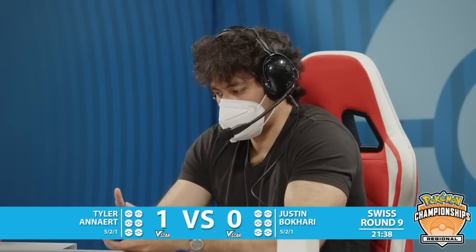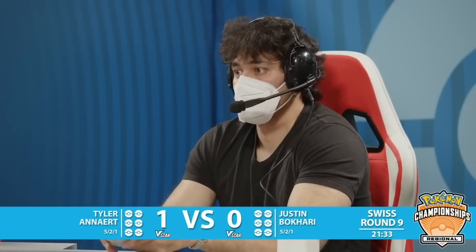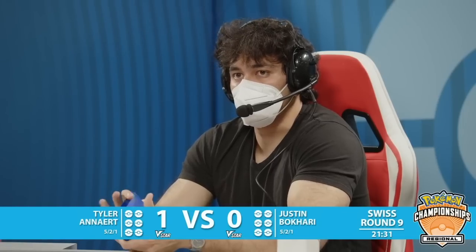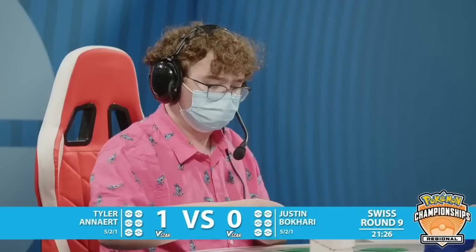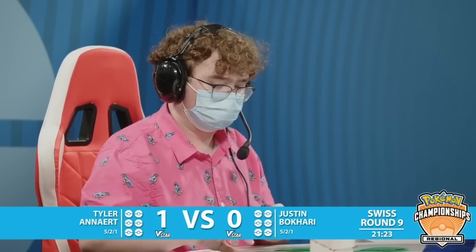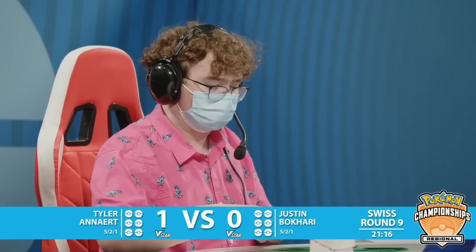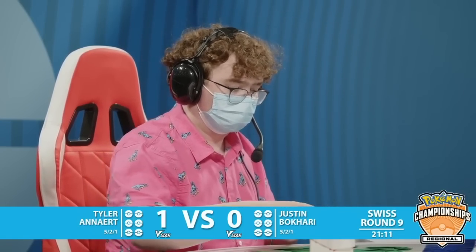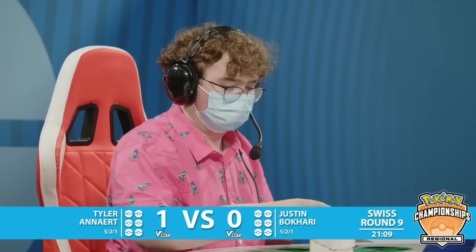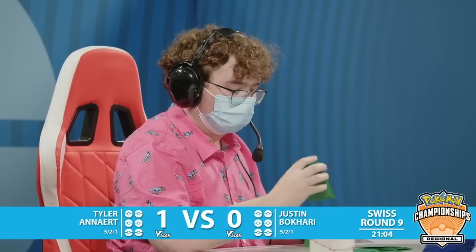That is a pretty solid win there from Tyler. What a close game — if Justin had found the Grass energy, he would have been the victor in game number one. But instead Tyler moves to 1-0 in round number nine. Not only did you lose that game, but you gave up deck information: that Celebi is in your deck. So now Tyler can maybe plan accordingly — try to bait out the Choice Belt so that's no longer an option to get a one-hit knockout. But again, time is of the essence — about 20 minutes left in this round. Once we get things shuffled up, they'll have to play one to two more games. A tie does not do these players much.